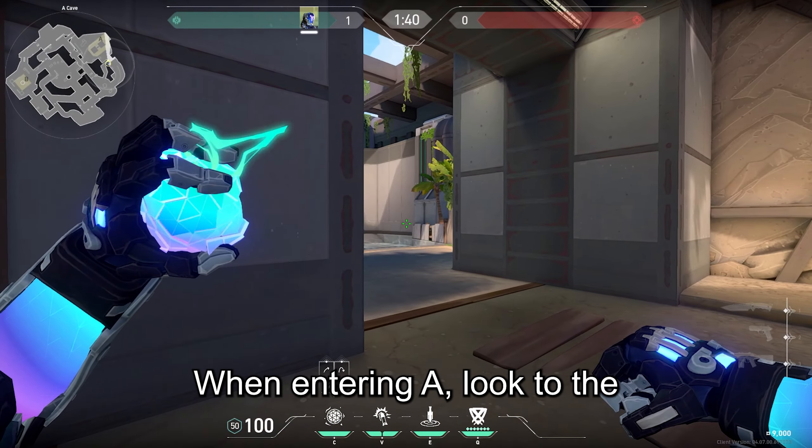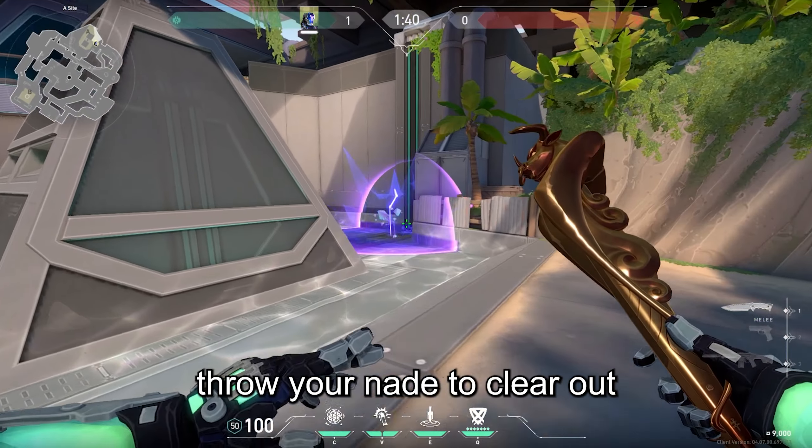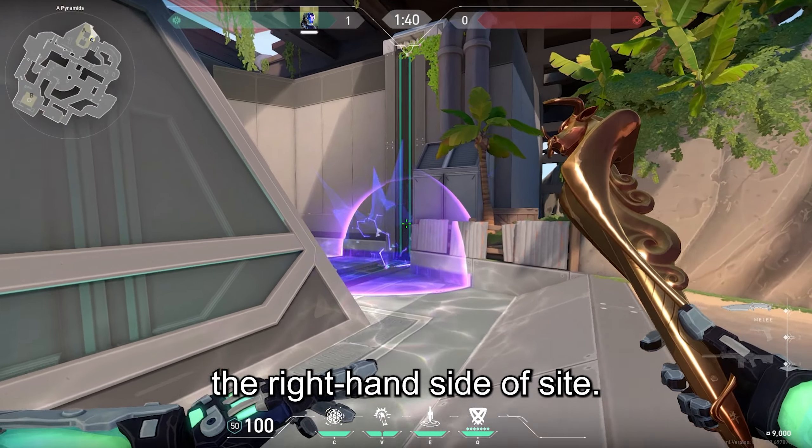When entering A, look to the left of this fence and run through your nade to clear out that pesky little cubby to the right hand side of sight.